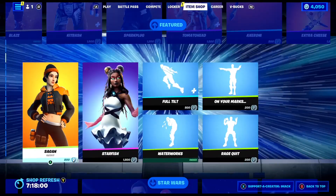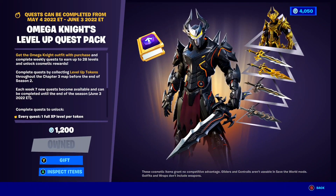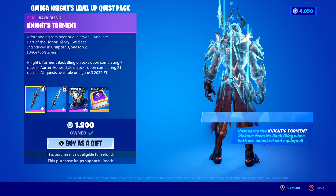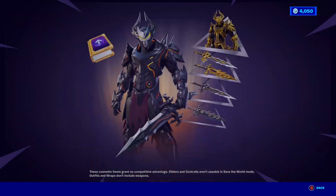Today's shop is absolutely packed. We've got the Omega Nines level up quest pack in the shop right now, and this pack is insane because you get the Omega Nines skin and challenges to unlock the gold style, as well as the pickaxe and back bling, which is so cool. If you guys want to gift it, let me know down below.